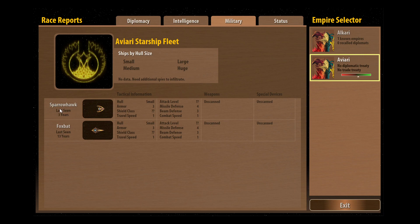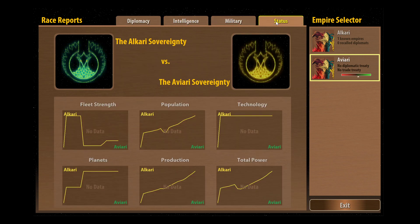The military tab will show us any ships that we've come across. We've seen a couple of Alkari ships so far - there was this scout and there was this small armed ship. It gives us the information we've seen so far, although we didn't have any battle scanners on our ships so we can't see what kind of weapons, special devices, computers, armor type, or shields they had. However we did get to see how fast they were traveling - only speed one, because like everybody at the start of the game they won't have researched any propulsion technologies.